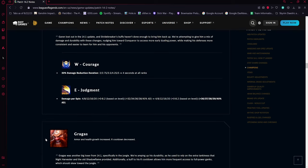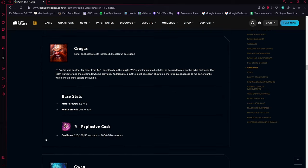Gragas is getting buffs — armor growth up by 0.2, health growth up by six per level, and his R cooldown is being reduced by 20, 15, and 10 seconds depending on level. So he's a bit more durable and gets access to his ultimate a lot more frequently.